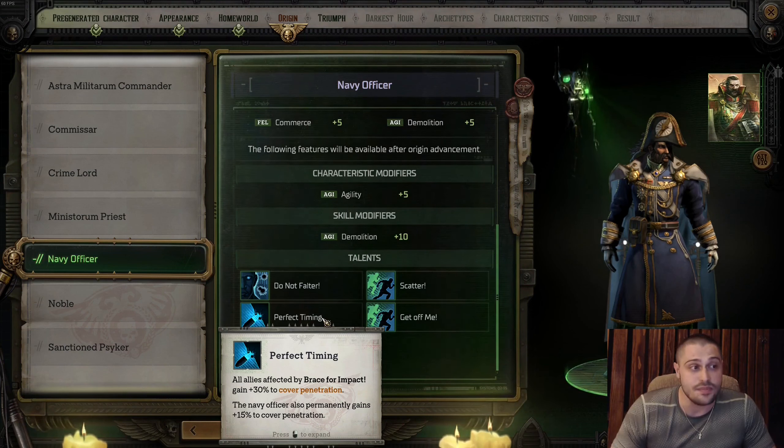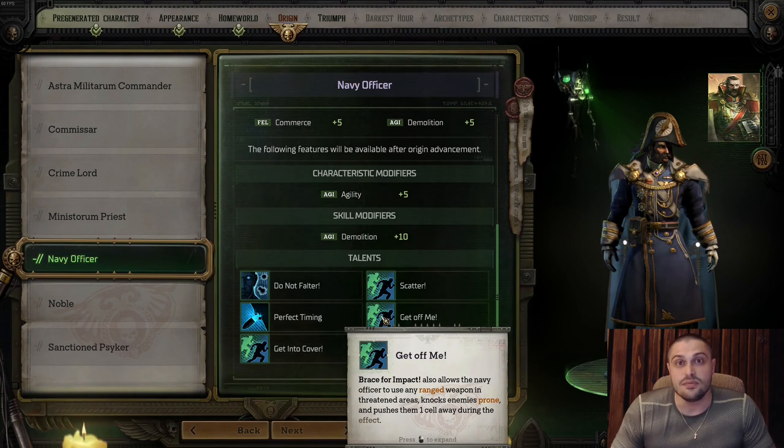The next talent is Perfect Timing: all allies affected by Brace for Impact gain 30 percent to cover penetration, and the Navy Officer also permanently gains 15 percent to cover penetration. Basically, you will hurt enemies in cover more — no one can hide from your teammates.